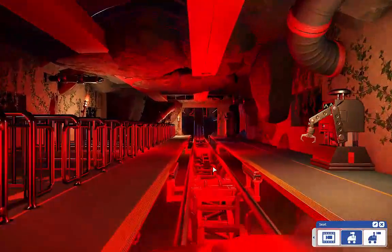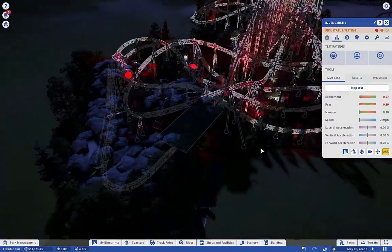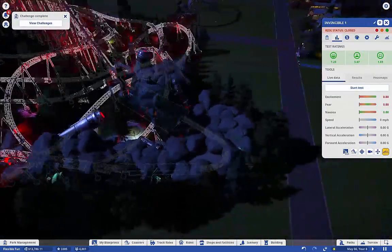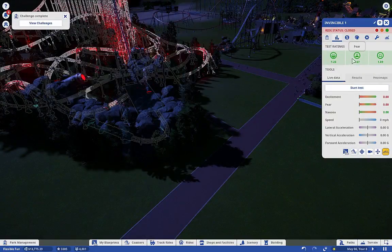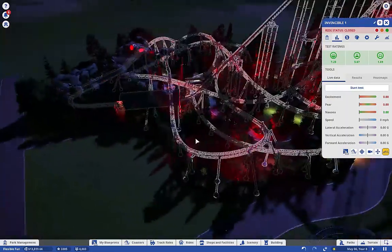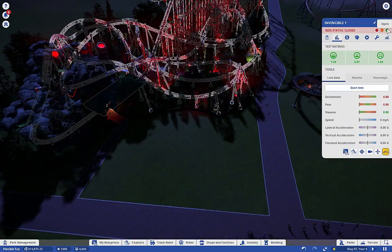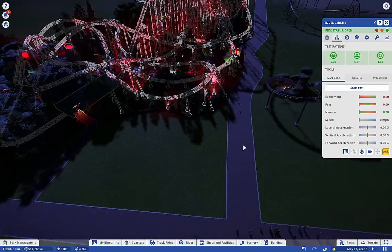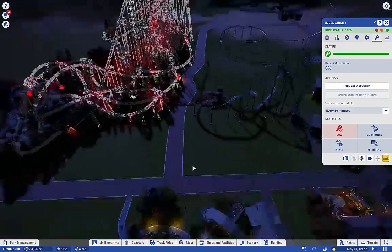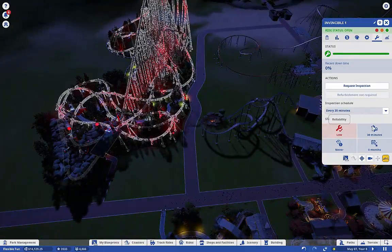It just held while the other train picks it up. So the test results — oh yes, we are good. 7.25 excitement, fear 5.6, and nausea is actually pretty low. That's a nice ride right there. So we are going to open her up at $11.